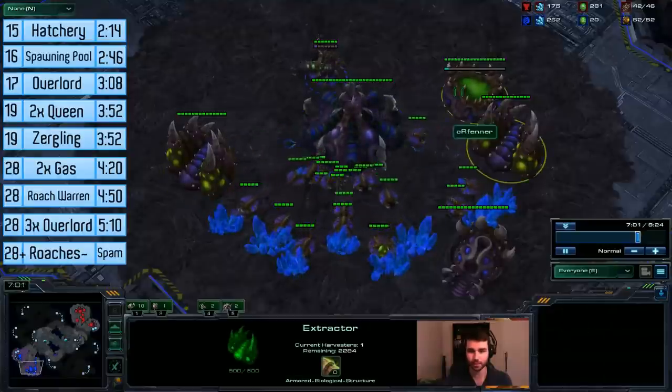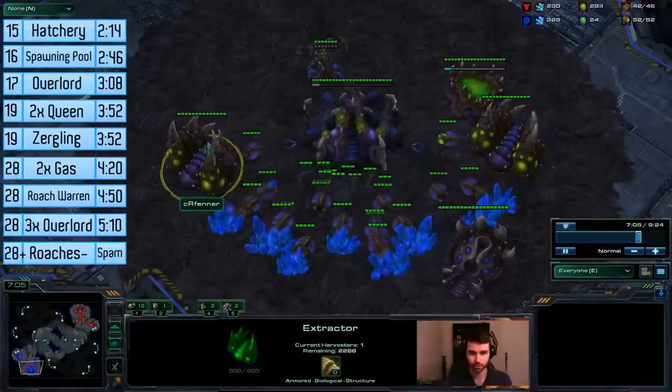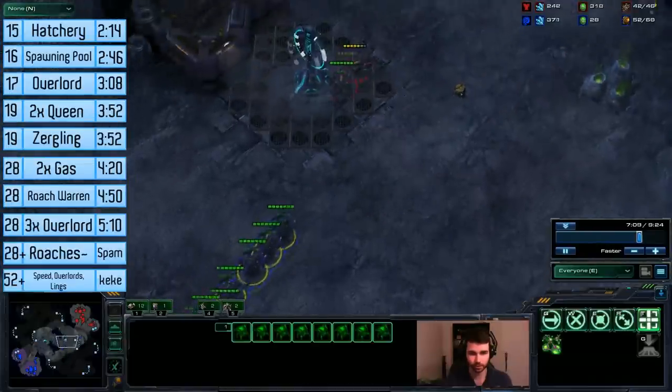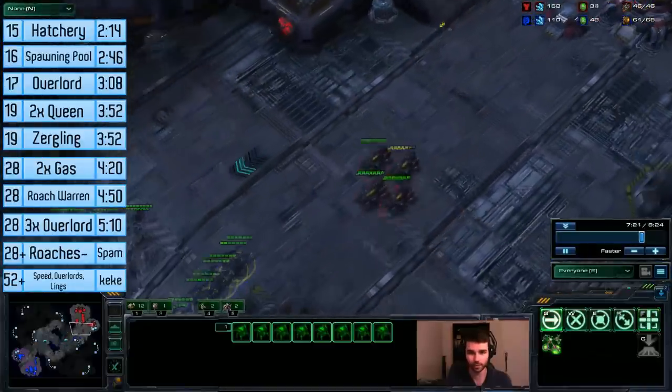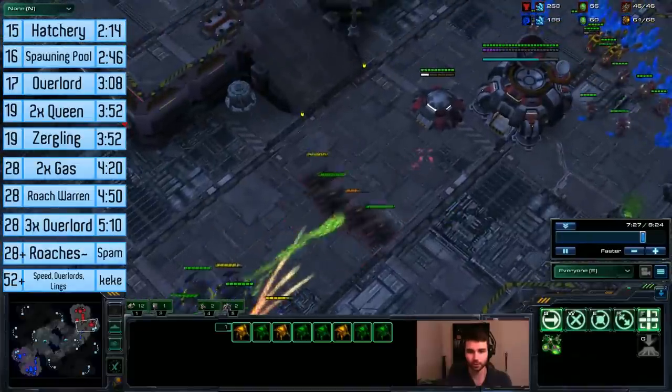Save up your gas and get zergling speed. As soon as you get speed, pull all your drones off gas. Moving across the map with the roaches, you want to try and pick off the hellions, because the hellions are the thing that's going to make your ling follow-up slow.